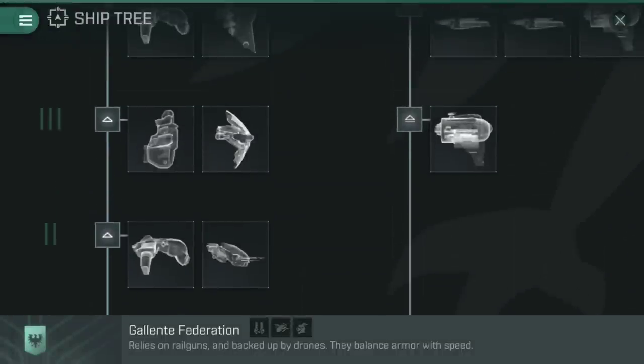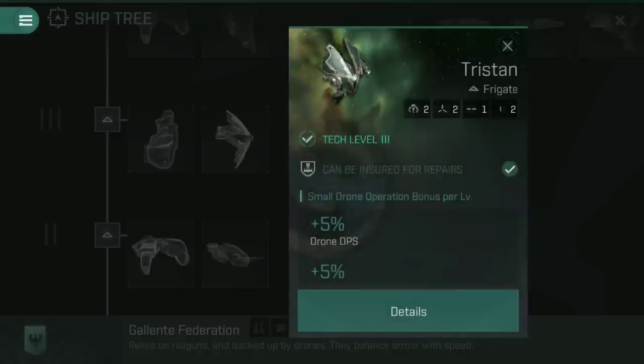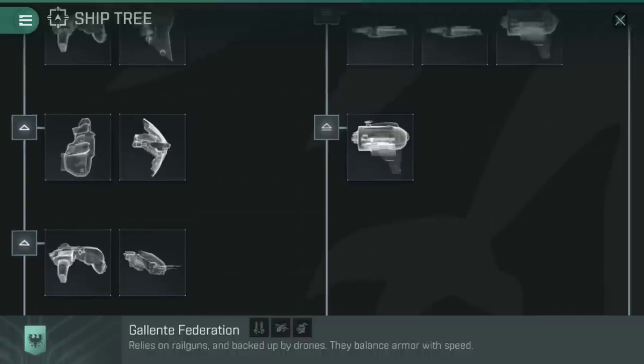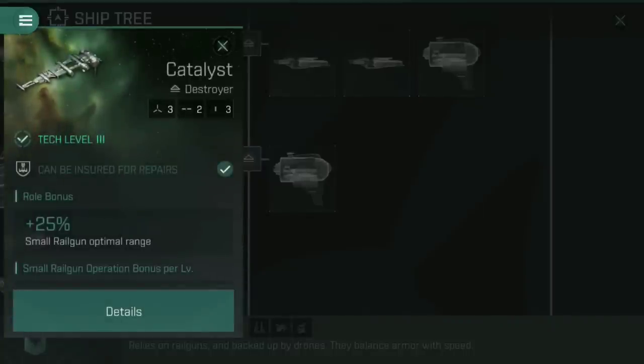Once you hit tech level three, what ship should you look at next? Well, if you're looking for frigates, you're sadly going to be disappointed in both ship trees. The tech level three combat frigate for the Gallente is the Tristan, which is a drone ship, and on the Caldari side it's the Kestrel, which is a missile ship. That means of course we are going to come up into destroyers, where we look at the Catalyst and the Cormorant. These are very similar to the Thrasher, so if you've watched my video on how the Thrasher line of ships works, this is basically the same when it comes to the Catalyst and its sister ship, the Cormorant.